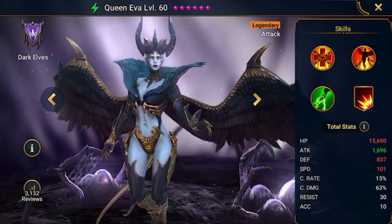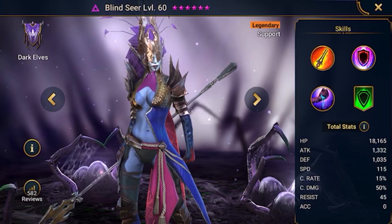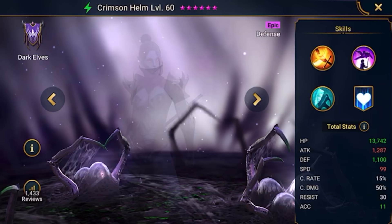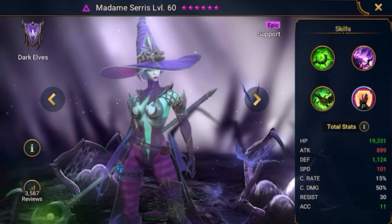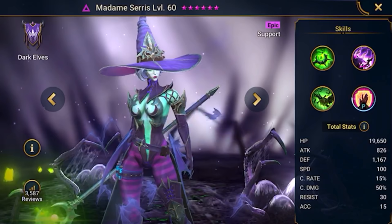My favourite faction has to be the Dark Elves. In particular, some of my favourite champions from this faction include Queen Eva and Madam Cerys. I love Queen Eva's style and broad wings and I love the style of Madam Cerys. She's incredibly unique looking with her broad witch's hat, her long green scepter, and the bats that go around her. I just really love the style of Madam Cerys in particular.